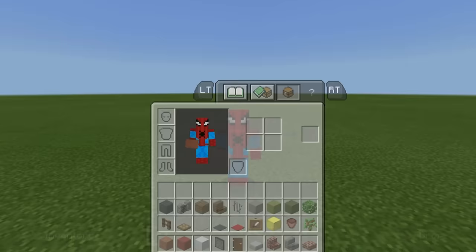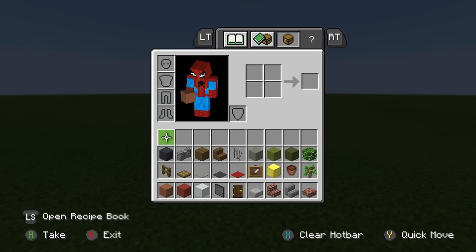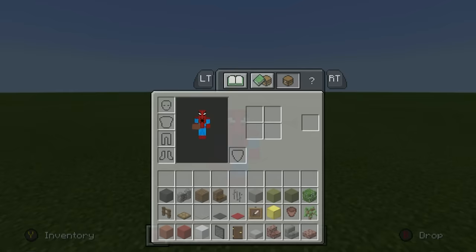Before we begin, ladies and gentlemen, here are all of the materials that we are going to be needing to make this house. We will be needing a few more materials than this as well, but not too many. So please make sure that these are in your possession and that you have access to every single one of these, and then we can begin.